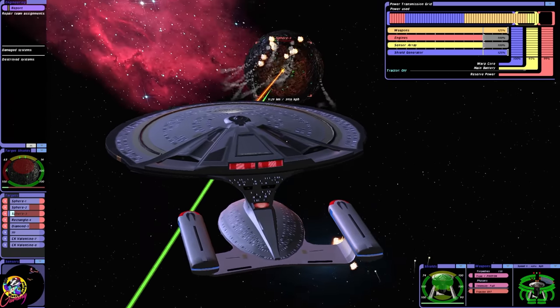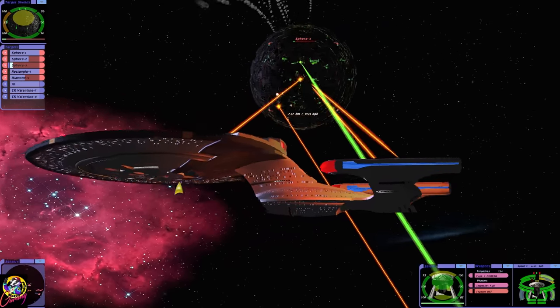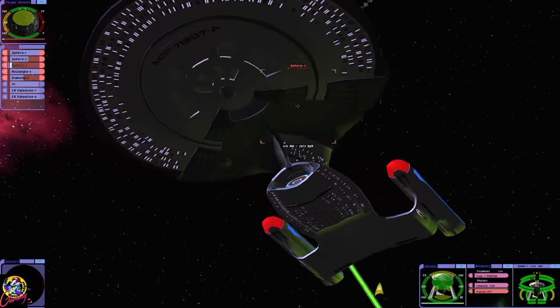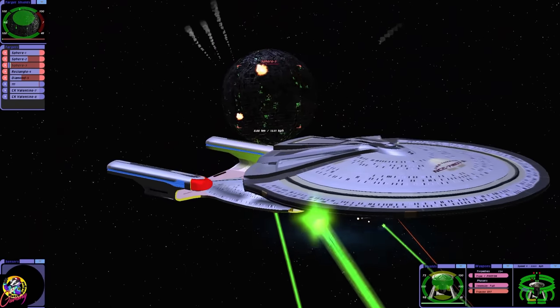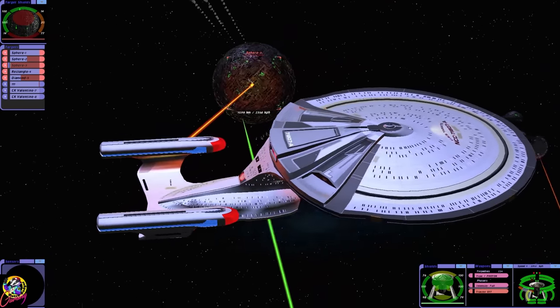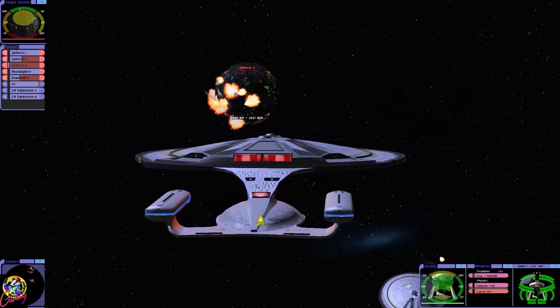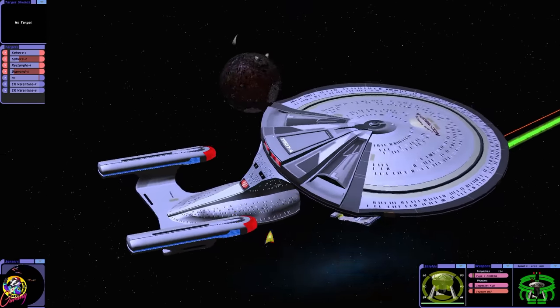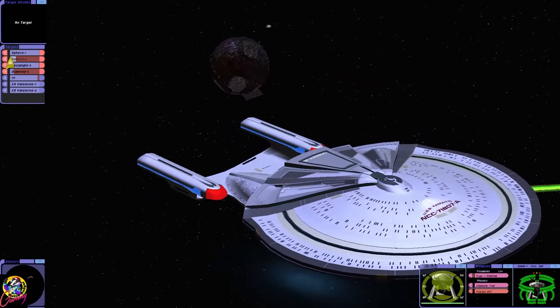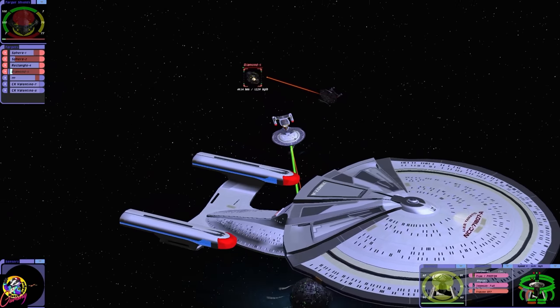Look at that — this ship definitely has some pretty impressive armor on it. I'm not so sure about the warp nacelles though; you could argue that might be a bit of armor there as well, perhaps to reinforce it slightly. You can also find multiple phasers there.